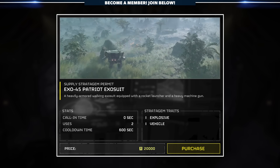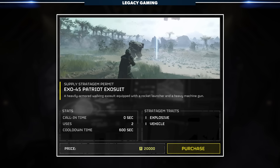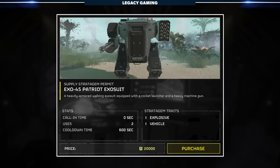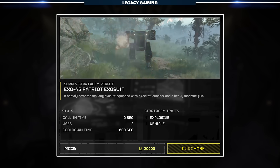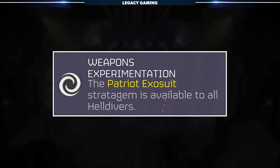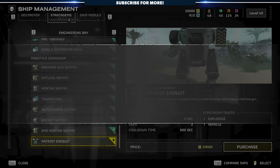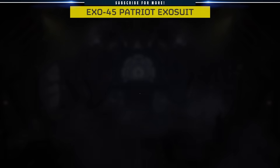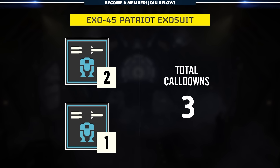At the time of making this video, the XO45 Patriot is available for players to purchase from the Ship Management Stratagem's menu. This call-in costs 20,000 requisition points to unlock and can only be unlocked once you reach level 25. Right now, there is a Global Permit active giving all players, regardless of level, access to the mech once per mission, but that will go away and then you'll need to purchase and equip the Stratagem like you would any other. It's also important to point out that you can only call in the Patriot twice per mission with the base Stratagem, three times with the Global Permit active.